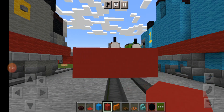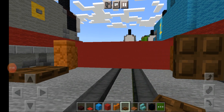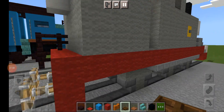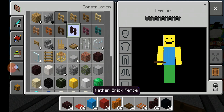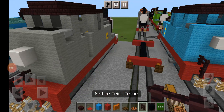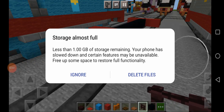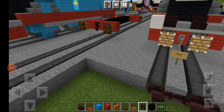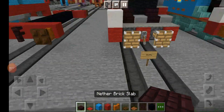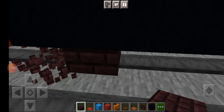Do the same thing on the other end. Now get nether brick fence and put it in the middle of the red concrete. Now get nether brick slab and just put it under the black concrete.